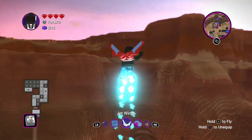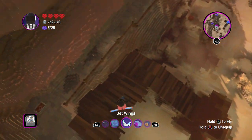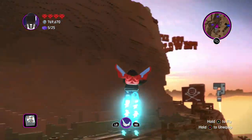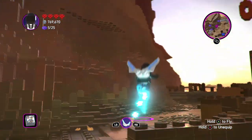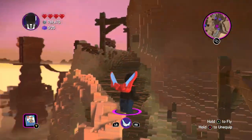If you go in there you can actually get up there really easily. Just fly down here and use your jet wings to get up. It's really simple.